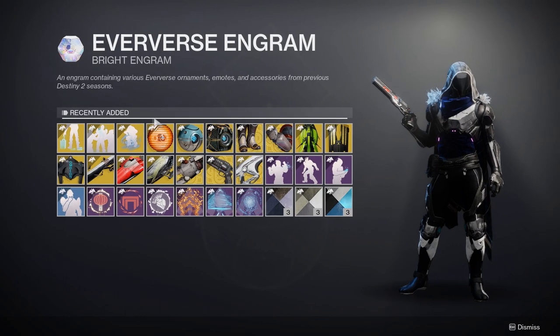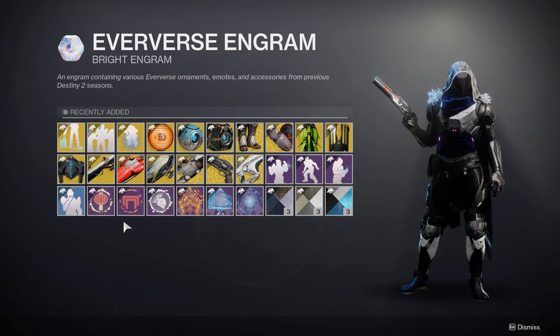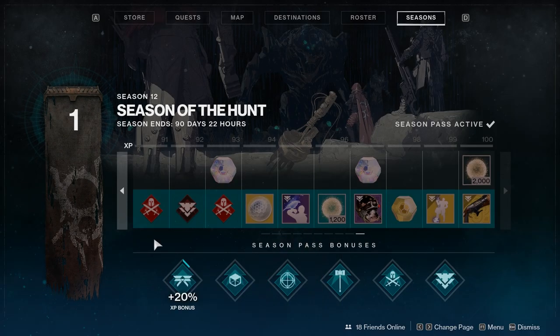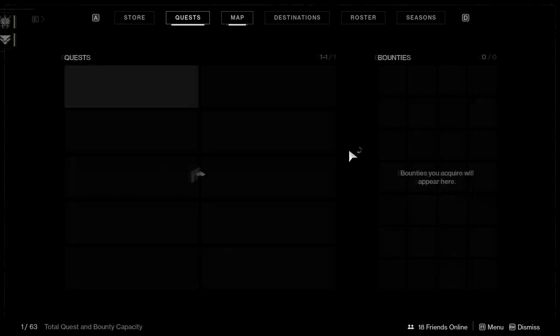It's also unfortunate that we can't see the Eververse engram optional stuff — like what can I get from this — it doesn't show us like it used to. The way it used to be, you could basically see all of the ornaments for that season. Because they're now giving it all in one bulk from season one to wherever you're at, that's why they changed it. Personally I don't trust Bungie to not take stuff out when we can't see them. It's a trust thing — I'd like to see everything written down with actual drop percentages rather than just a blanket overview.